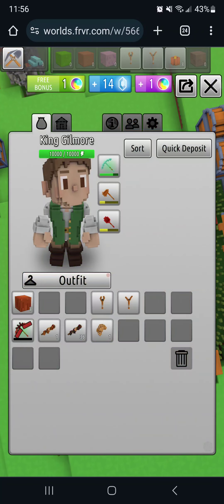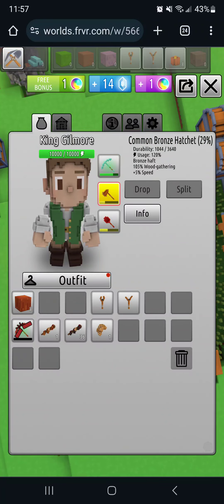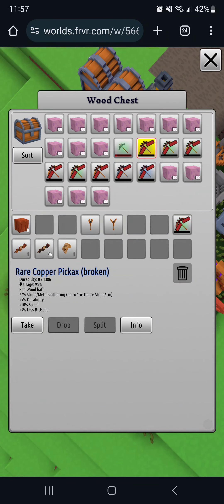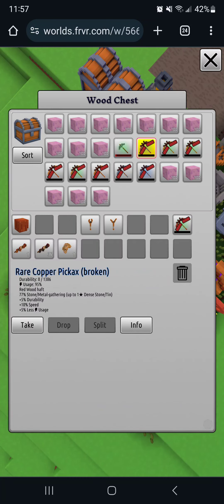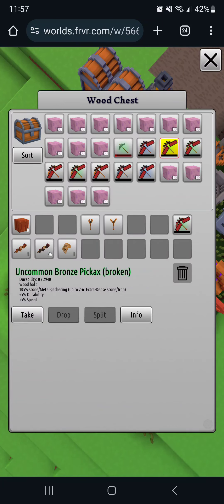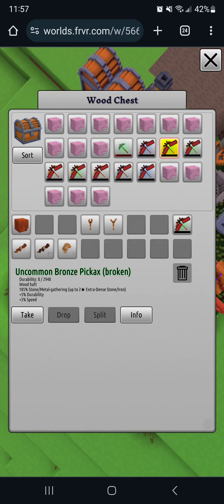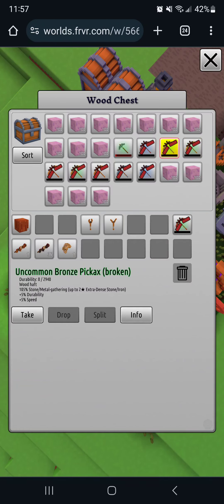We're at 72 percent on our tool, which is good. The bronze hatchet took a while to get but it's an improvement over the standard one. I'm saving all the old broken tools here — maybe I'll use them on lower surfaces. The bronze pickaxe is 2,940 versus the copper one at 1,386, so bronze is stronger. There's also a wood variant — I might have made it with a different type of wood.